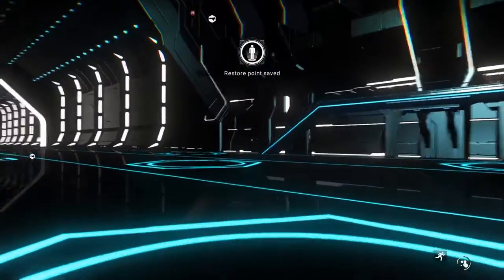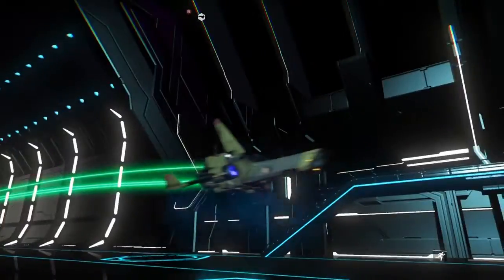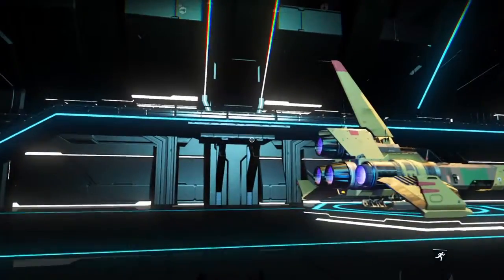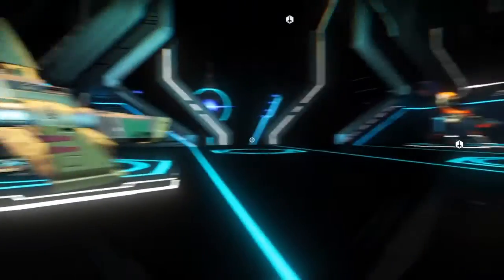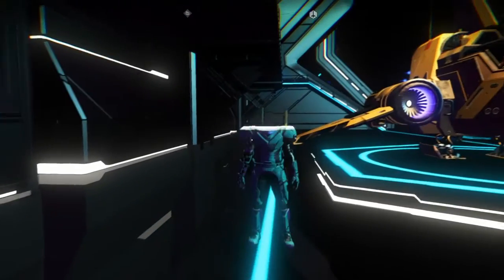So I just found a distress beacon ship and I fixed it up. All I did was fix the landing gear and the pulse engine — I didn't even fix the shield, I fixed nothing else in it. Now you can fix more if you want, because it increases your trade value of that ship.